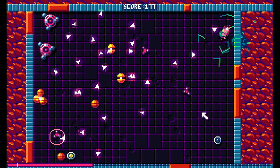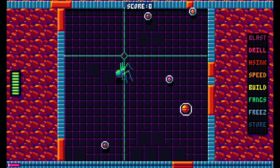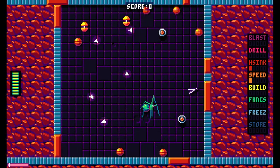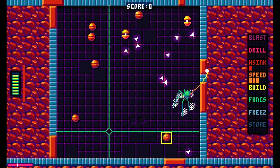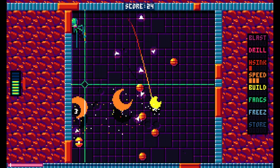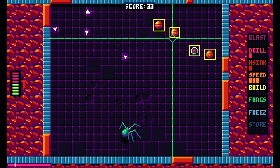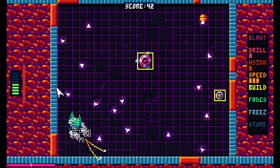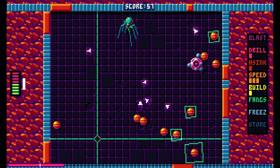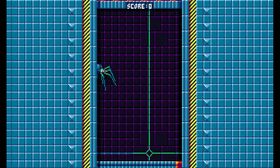That missile took so long to get to it. I don't want any of those basically — Drill is fine. I wouldn't mind seeing what three speed looks like. This is a dead run. There are certain power-ups that are just necessary, and if you don't get them, your odds of survival are very limited. Drill is one of them. Build is definitely one of them. I can't do this without Freeze.